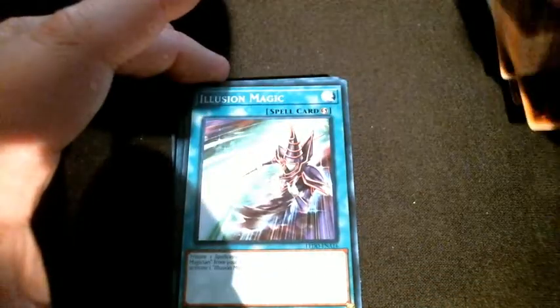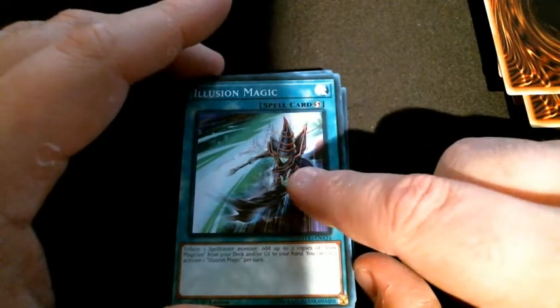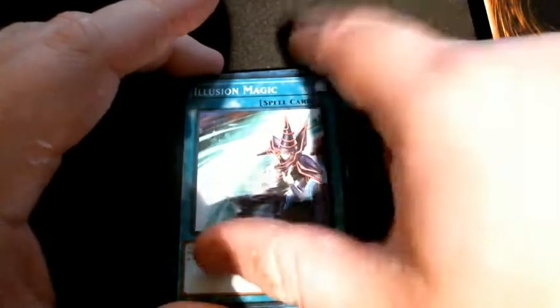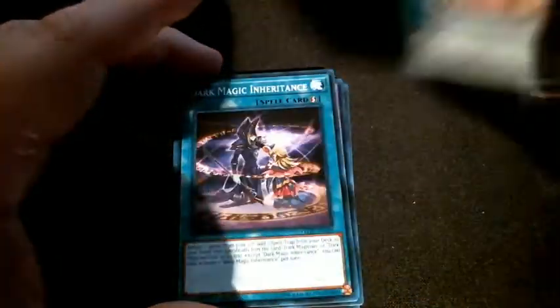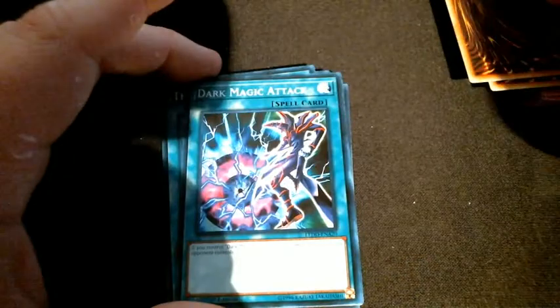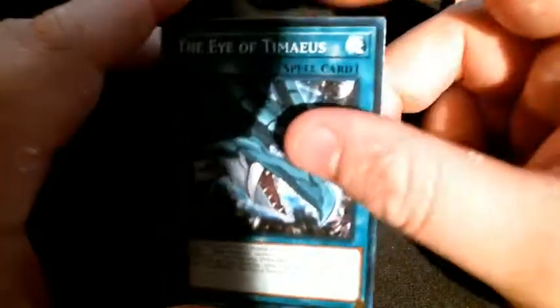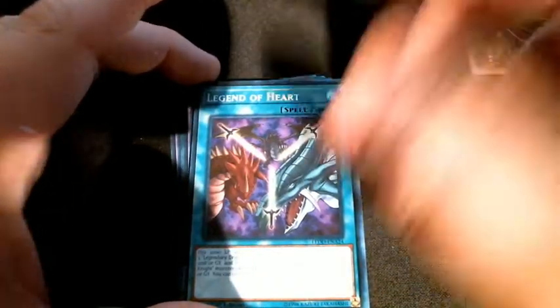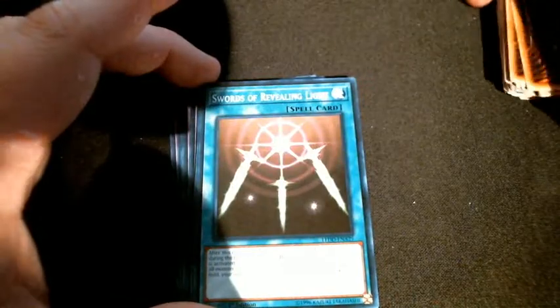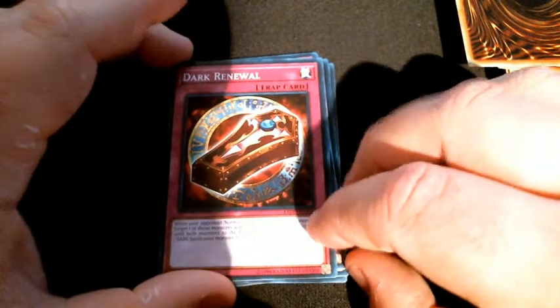Dark Magic Curtain, Illusion Magic — another good one. It adds two copies of Dark Magician from your deck or graveyard to your hand. Dark Magic Expanded, Dark Magic Inheritance — also a good card. Thousand Knives lets you destroy one monster, Dark Magic Attack clears out your back row. Thing of Critias is decent, Claw of Hermos. Legend of Heart is the way to get out the three Legendary Dragons in their warrior form. Swords of Revealing Light, Pot of Duality — really good to have — Reinforcement of the Army.